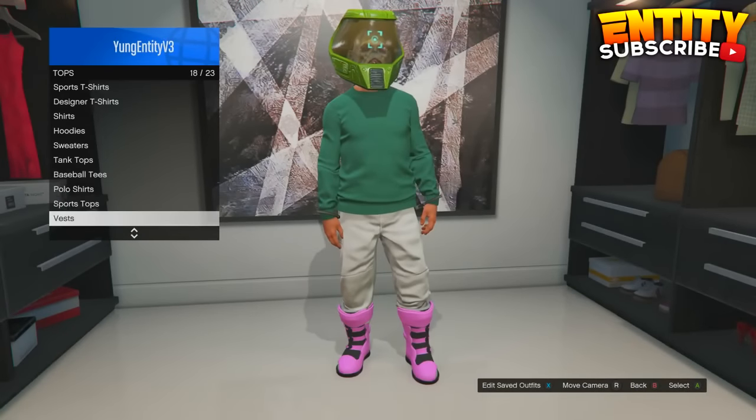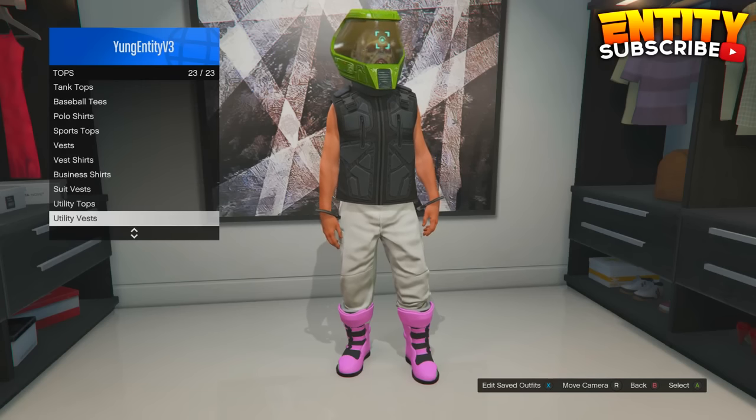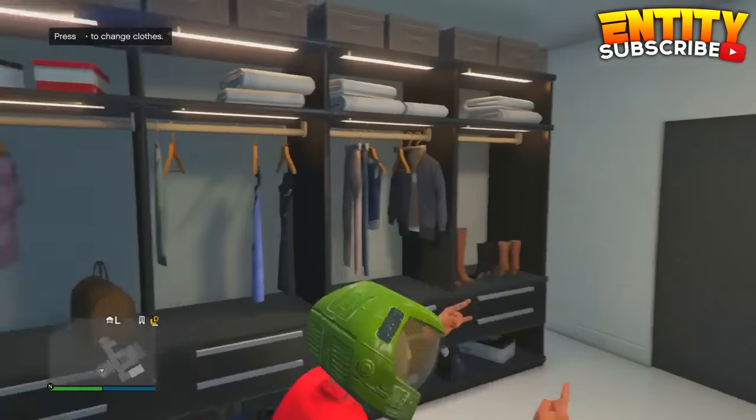For this glitch, all you guys have to do is go over to your wardrobe and put on any sweater. Then go to utility vest and put on the first utility vest. Then go over to polo shirts and choose from any of these shirts, and you guys will now have invisible arms.